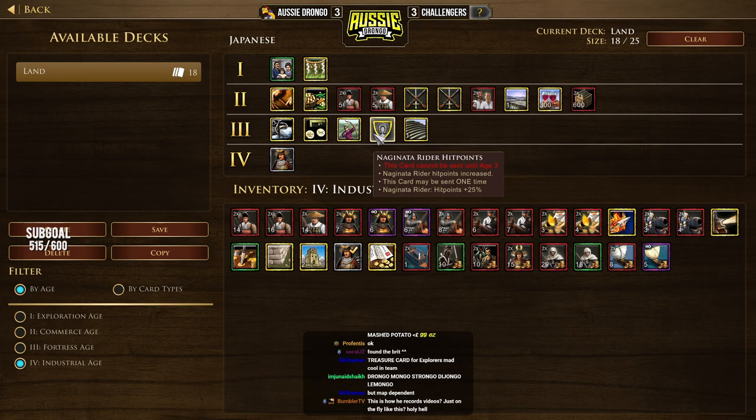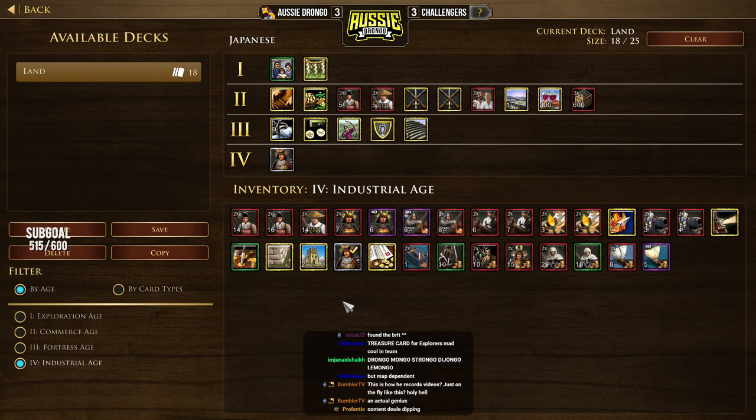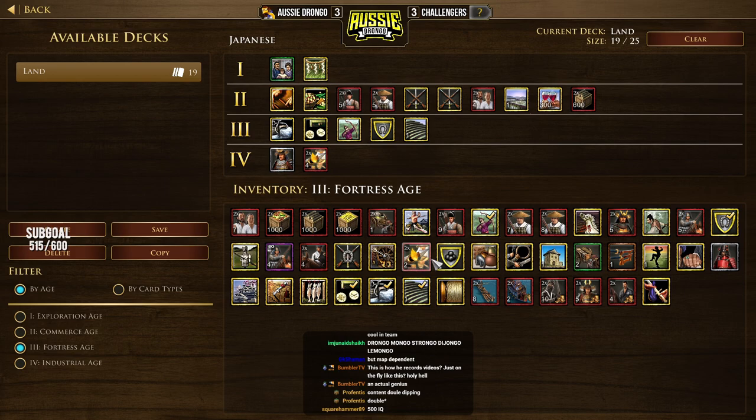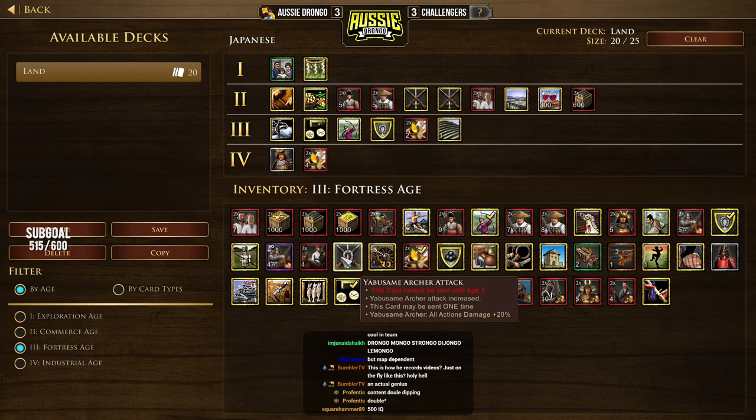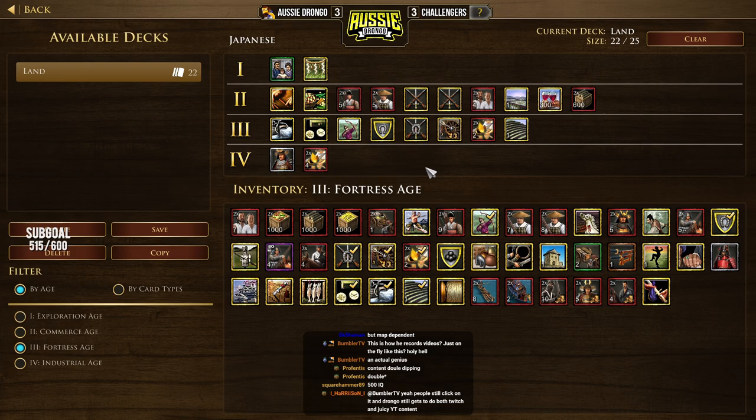We've got Naginata health in there, so we could do a big Nagi switch where we make 30 or 35 Nagis, but there's a low chance of that happening. We're also going to put in a couple of cards for the fourth age — things like Flaming Arrows, as well as Flaming Arrows in the second age. There are also two cards for the Yabusami we can include — Yabusami Attack, and another card that also increases Yabusami attack by 20%. So we can have double upgrades for Yabusami to make those really strong units.